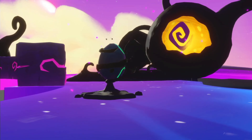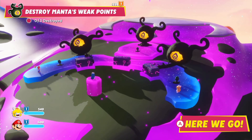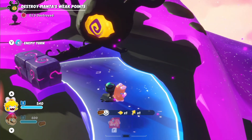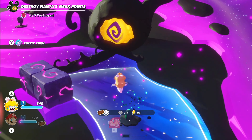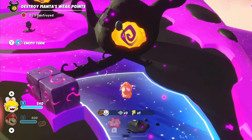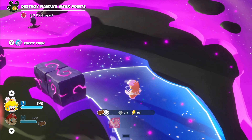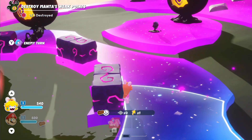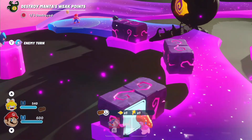Each character brings unique abilities to the battlefield, requiring players to think critically about movement, positioning, and skill usage in order to succeed. The delightful blend of humor, colorful graphics, and challenging gameplay ensures that Mario + Rabbids: Sparks of Hope stands out as a significant evolution in the series, providing a fresh and memorable take on both franchises.